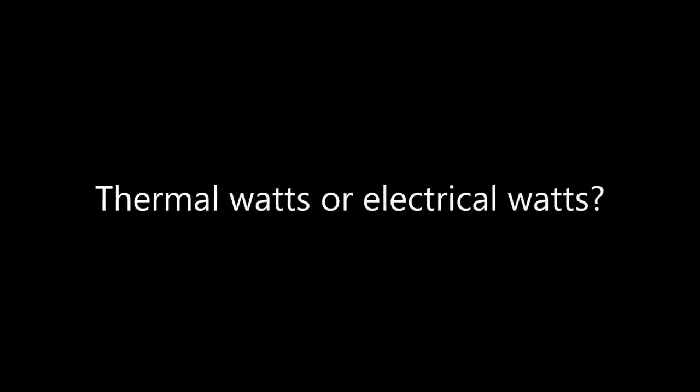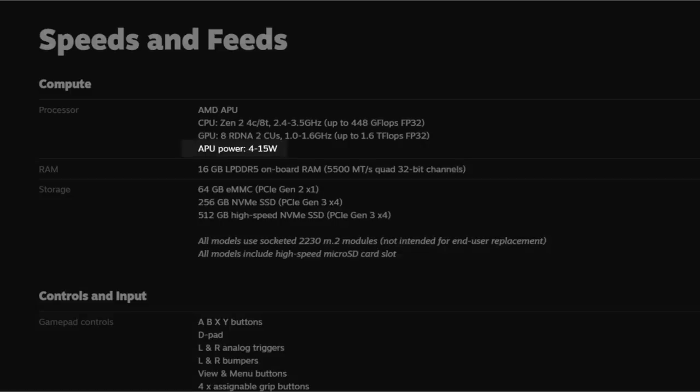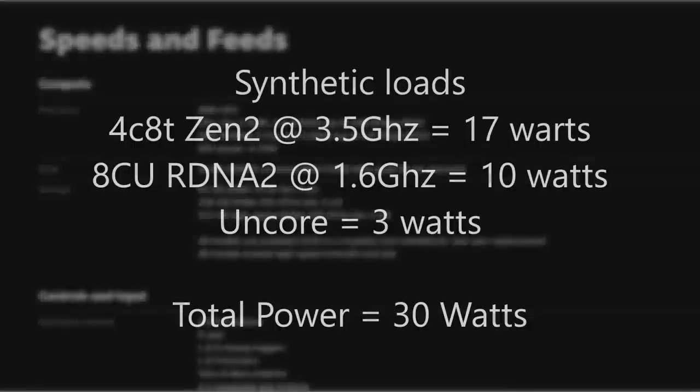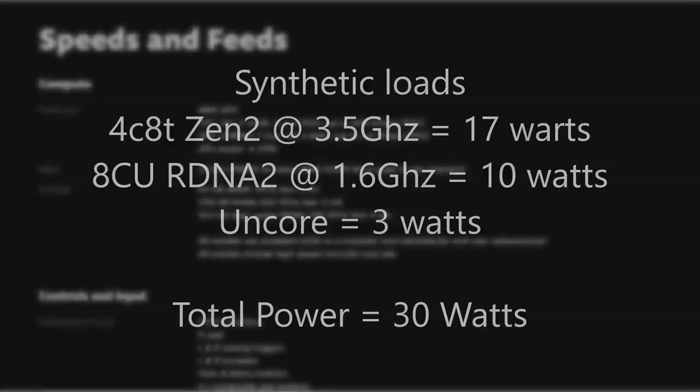So, what does TDP even mean? TDP means thermal design power in watts and refers to power consumption under the maximum theoretical load. On the Steam Deck, Valve specifies that the max TDP is 15 watts. Van Gogh can use almost double this amount if we were to max out all clocks. There is a lot of confusion about this term.